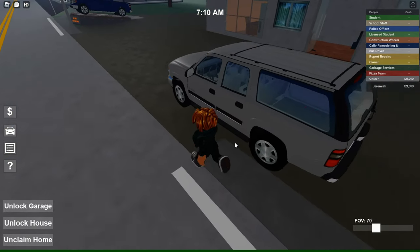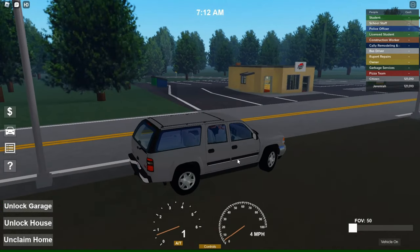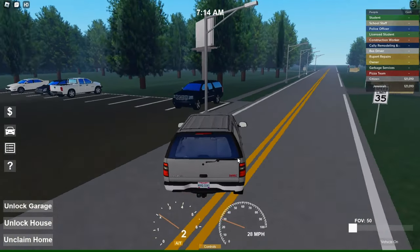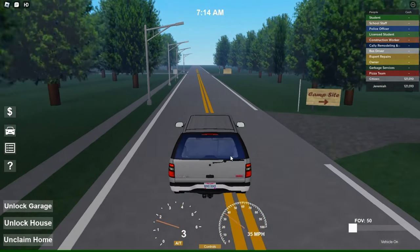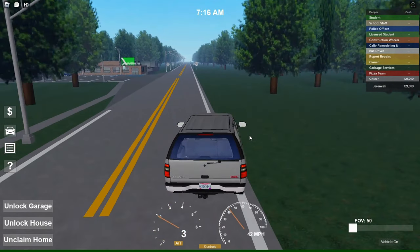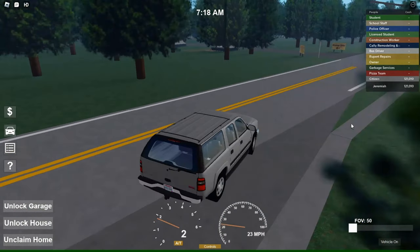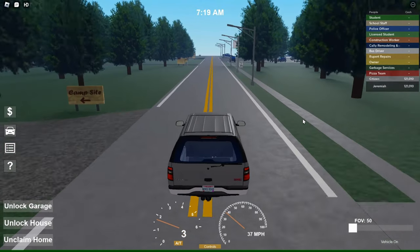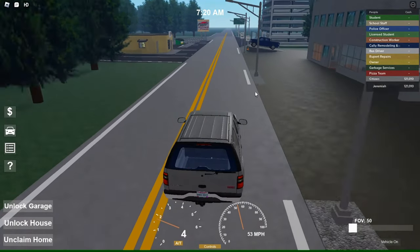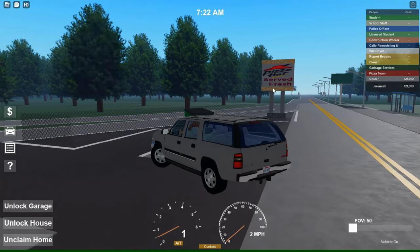Alright guys, we're back in my server. I'm not going to do the garbage truck job anymore — you guys get the point. So now we're going to the pizza shop. Right across from spawn, gotta go to Pizza Hut. There's our Pizza Hut.